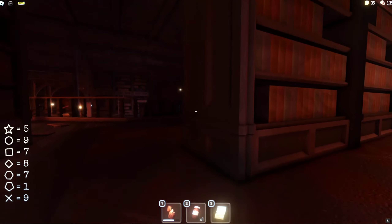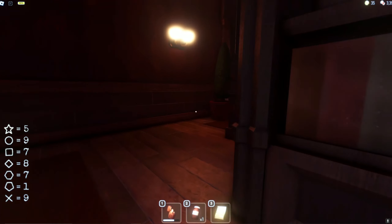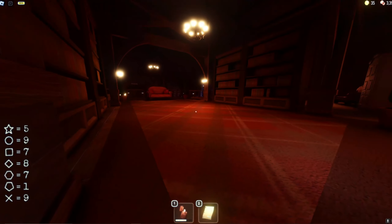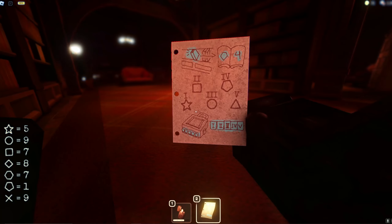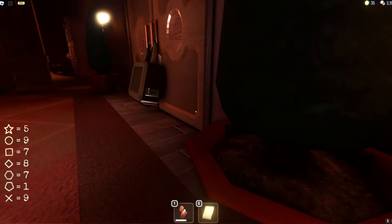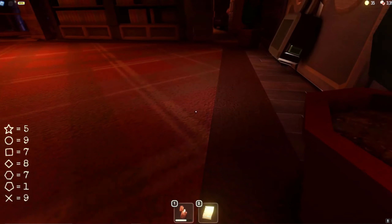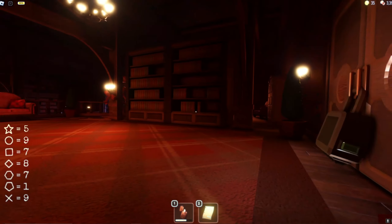Five, seven, nine, one. It's going up. Get this ready just in case. I did not mean to do that — accidentally clicked. Five, seven, nine, one. Apparently you can right-click on the numbers in the keypad and it'll go backwards, which is something I didn't know for the longest time — but that is such a useful feature.